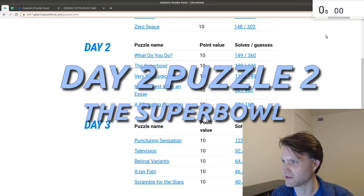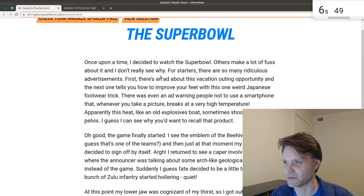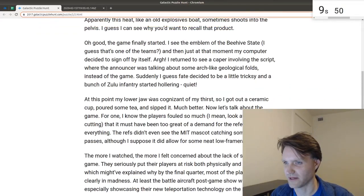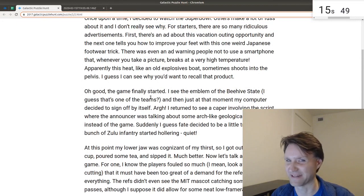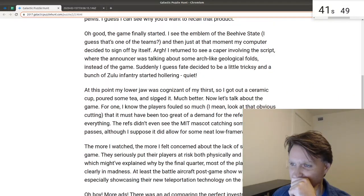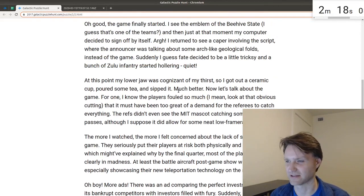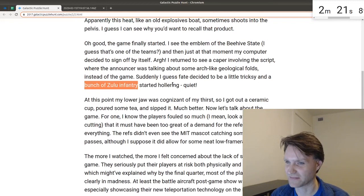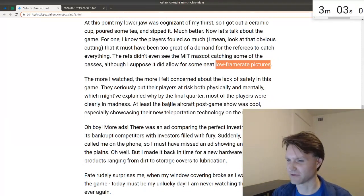Day 2, Puzzle 2, The Super Bowl. So it looks like we've got some text to read. The narrative here is barely coherent. I don't think the overall story matters, but there are a lot of references to things that seem very specific: a bunch of Zulu infantry, emblem of the beehive state, low frame rate pictures. Let's try to figure out what some of these are referring to.